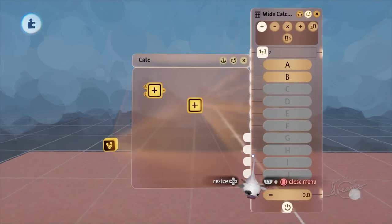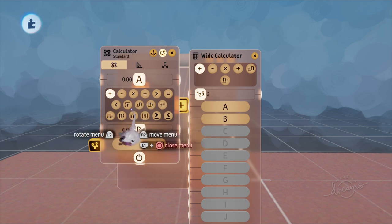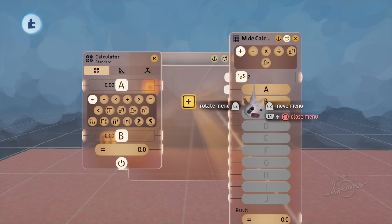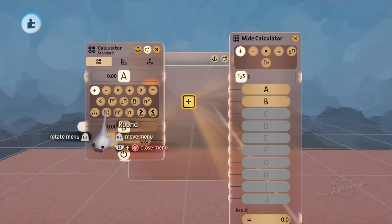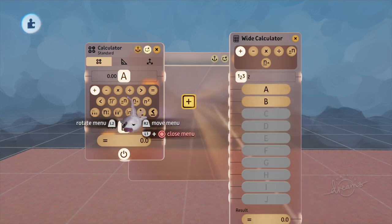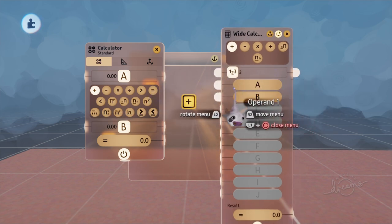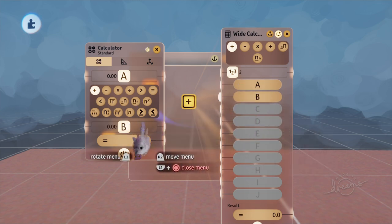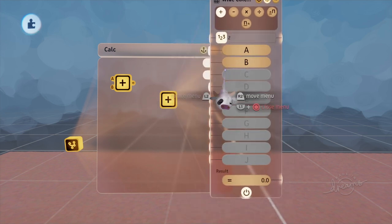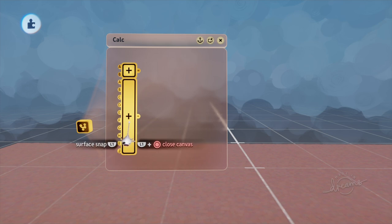The reason the wide calculator has fewer calculation types than the original is because most operations aren't actually appropriate for more than two values. For example, rounding, finding absolute value, or greater than or equal to across 10 different values doesn't really make sense. Equals also doesn't make sense — you'd be checking if A equals B equals C equals D and so on. So those features are contained in the A and B two-value calculator, while the wide calculator handles the ones you'd want multiple inputs for.